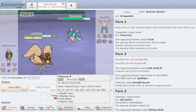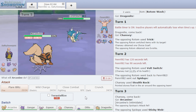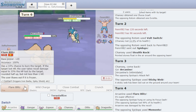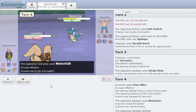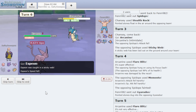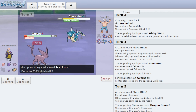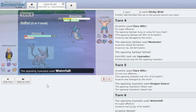Gyarados comes in — not on Heavy Duty Boots, which is a surprise. I think he'll Dragon Dance and is Moxie since he's not Intimidated. I bait him into Dragon Dancing by using Flare Blitz, then plan to go Ditto for a reverse sweep. He falls right into the trap and Dragon Dances. Then he uses Waterfall. I go Espeon first to get the Sticky Web gone via Defog, but we won't have that luxury, so I put up Reflect.